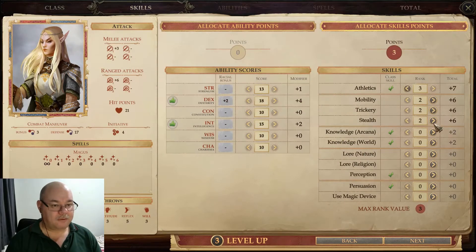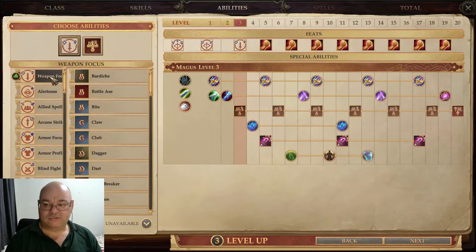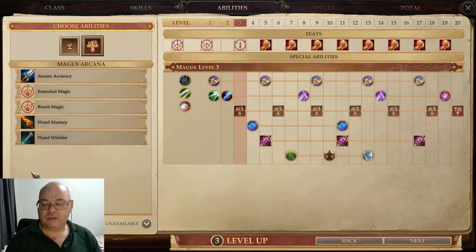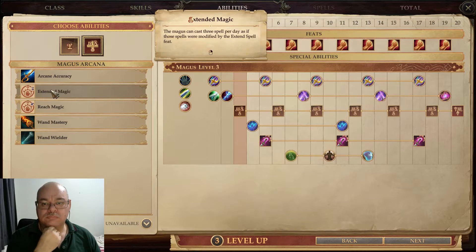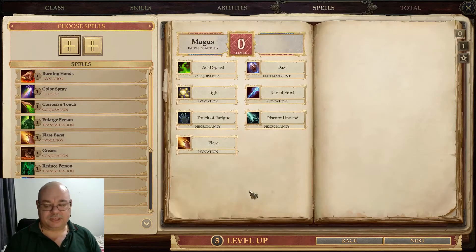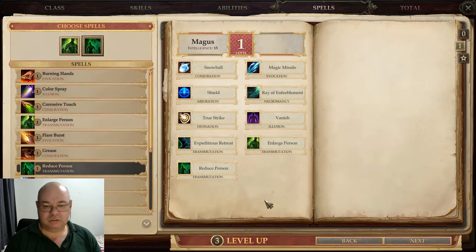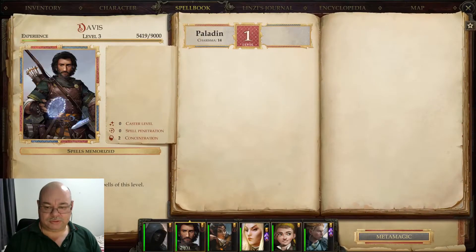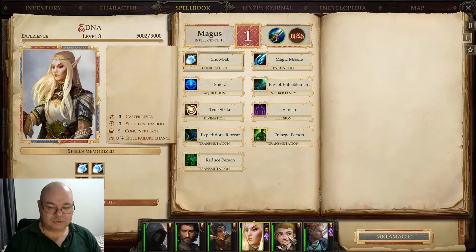Here we go. Weapon Focus — Longbow. We'll do Arcane. Those just don't appeal to me as much with the Arcane, with the Eldritch Archer. More first level spells — Enlarge, Reduce. Don't need them, won't use them. Make sure we've got all of our spells set up correctly. There we go.